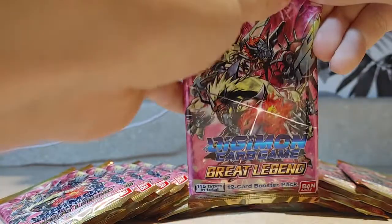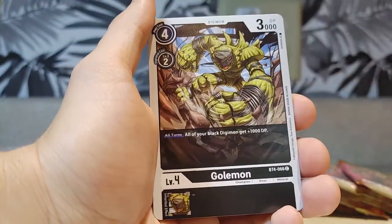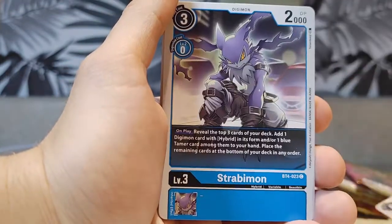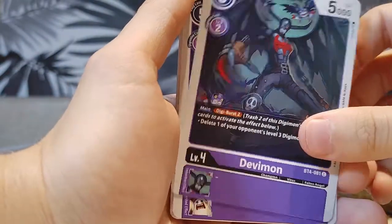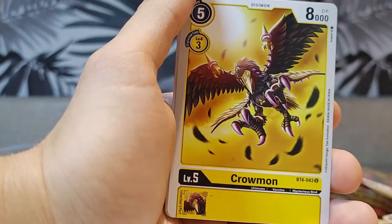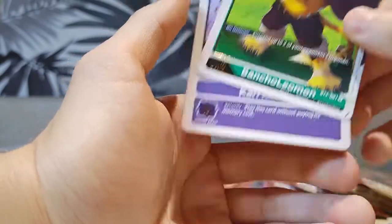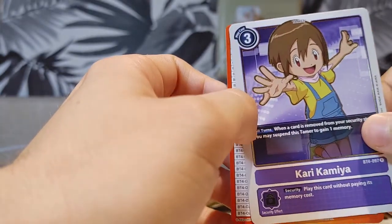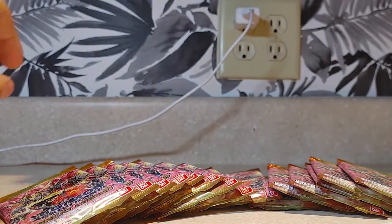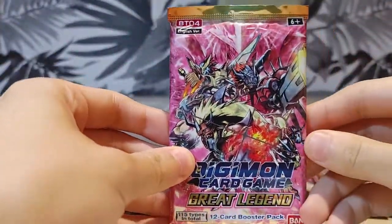Here is number nine. Labramon, Golmon, Paidomon, Strabubon, Boogamon, Mikomon, Devimon, Bakemon, Cromon, Bukamon, Bantyo Leomon — pretty cool. And a Kari card. I'm so sorry again, I'm bad at pronouncing these. But let's move on to number ten.